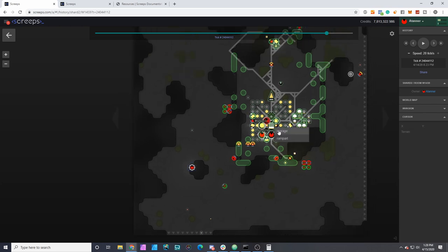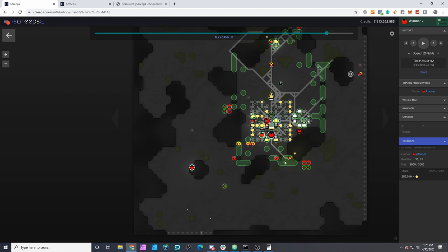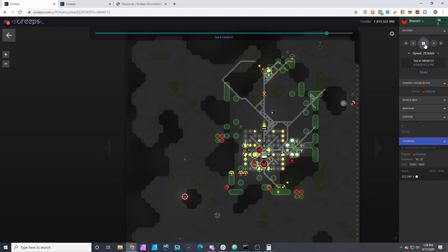I had written a module to move tier 3 boosts into storage in all rooms, so they'd be available for defense even if the terminal is being disrupted. I've also created a protocol now where it will try to stockpile energy in these frontline rooms. We'll see what that does.